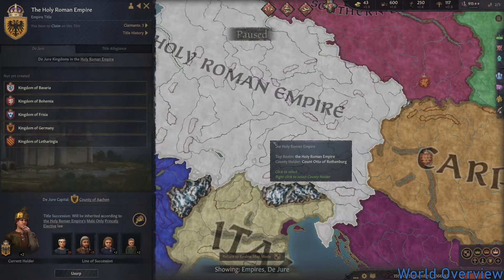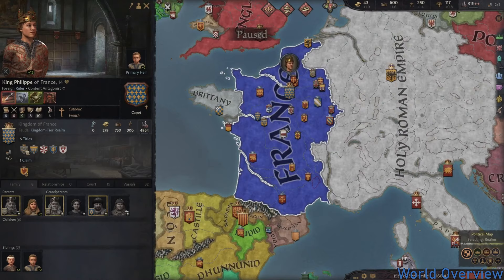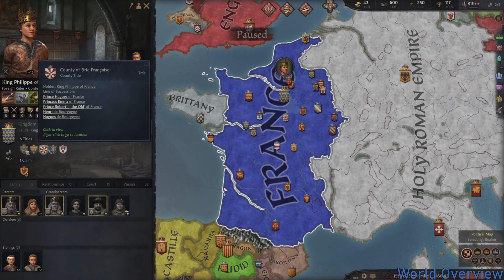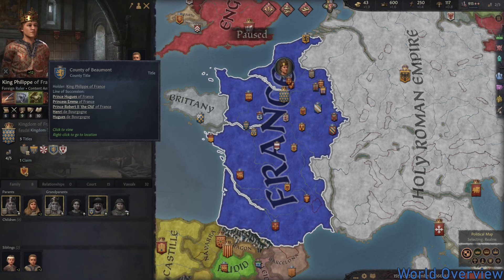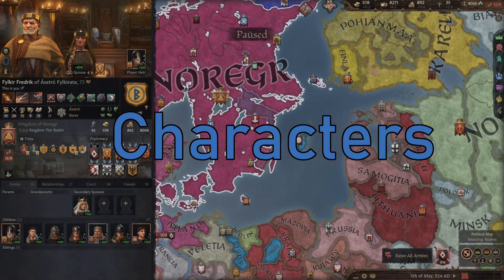Each piece or group of land may only ever be held by one character at a time, but a character may hold multiple pieces or groups of land. So if we look at King Philippe of France, he's at the same time also the Count of Île-de-France, Brie Française, Beaumont, and Orléans. Should King Philippe die, his heirs will take over. But we'll talk about inheritance a bit later.